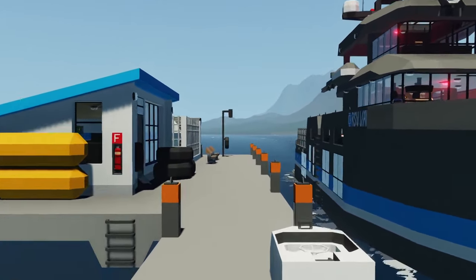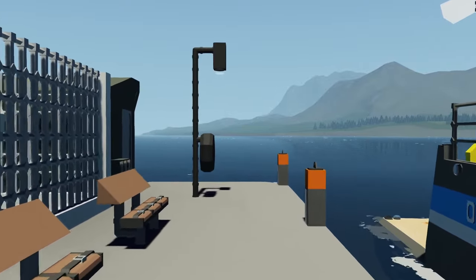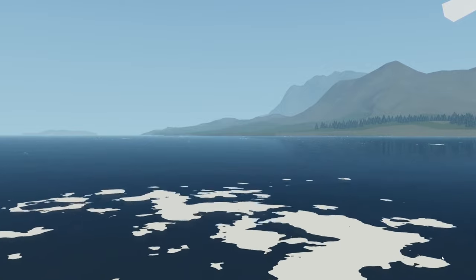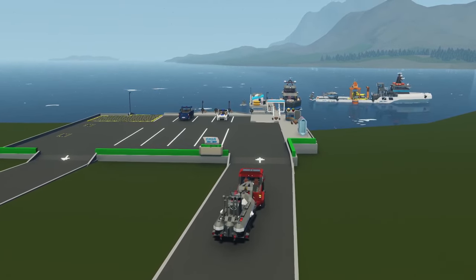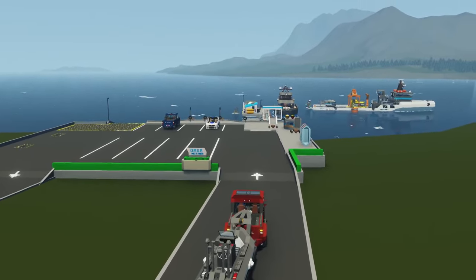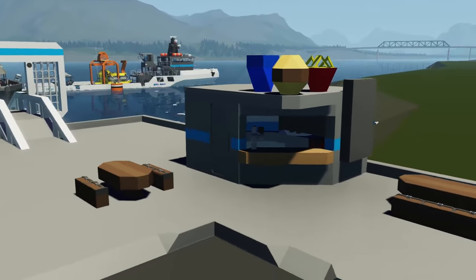These are simple facilities, but they have several key aspects. The lights you see are off currently, but they turn on automatically at nighttime so as to reduce the lag. There is a gas station, a charging station, and a repair station. Just keep in mind that this is not in its final phase — there are still going to be some changes, but this is the gist of it.